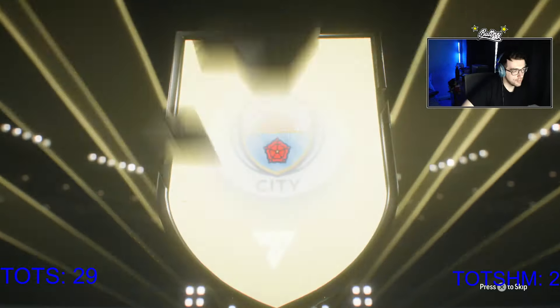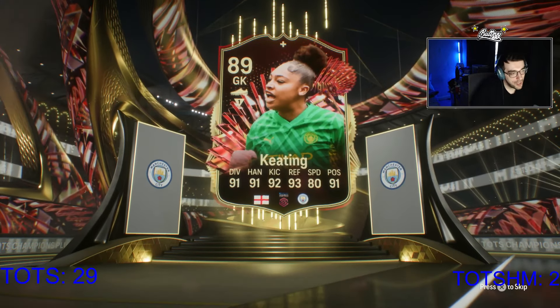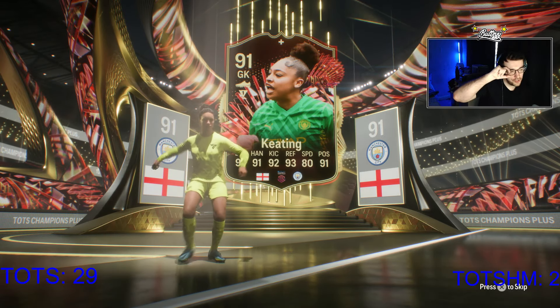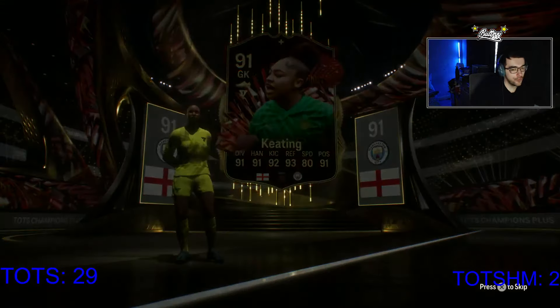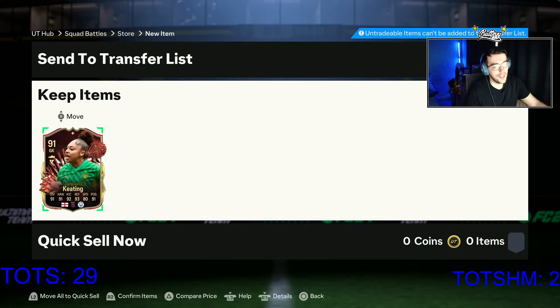This is Keating - 91-rated Keating. It's a red pick as well, not too bad. Ultimate champions squad battles rewards, the new updated squad battles rewards - 91-rated Keating red pick. I will take it for our first time getting these new rewards for squad battles. Not too bad. Welcome to the club.